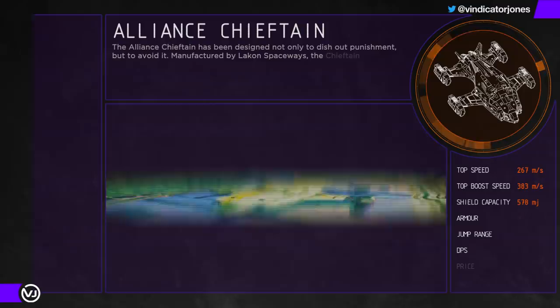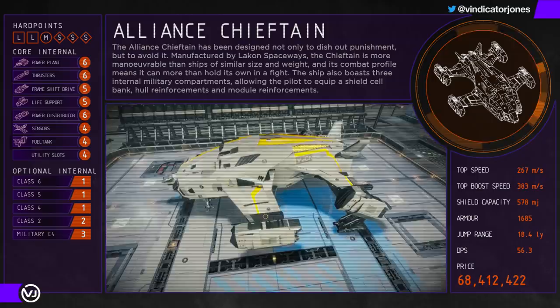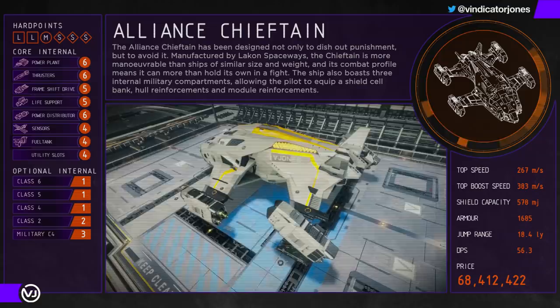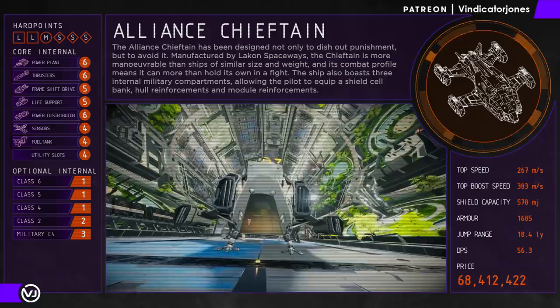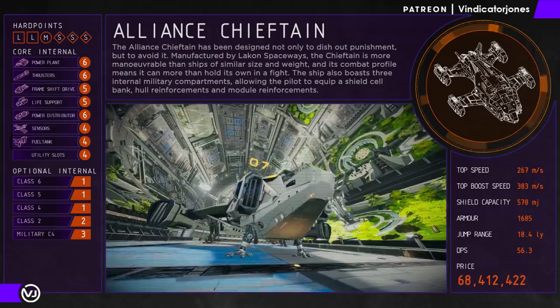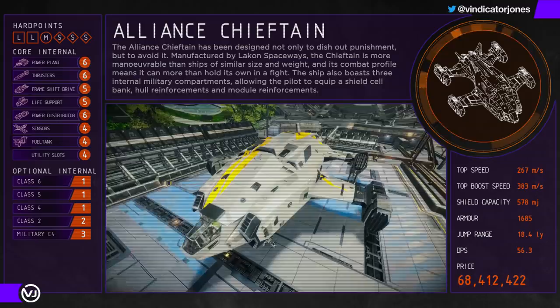The Chieftain is a recent addition to the shipyard and gives the FAS a good run for its money. The Chieftain is also extremely easy to fly, handles like a dream, and is super fast at turning — especially with flight assist off. With slightly more shielding and armour than a FAS depending on its loadout, it also offers more protection with only a slight decrease in top speed. With good module and hull reinforcement protection and fast-charging bi-weaves, when the shields drop you can keep fighting and only take a small amount of damage before the shields come back up. Its loadout is interesting: two large, one medium, and three small hardpoints — and it can still deal quite a punch. Even though the three small lasers suffer a penalty against medium and large ship armour, using them primarily as thermal hardpoints is often a good way to get around this problem.